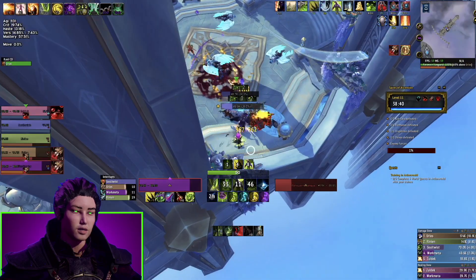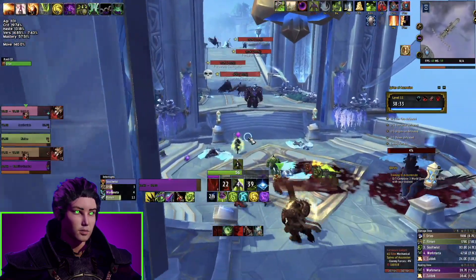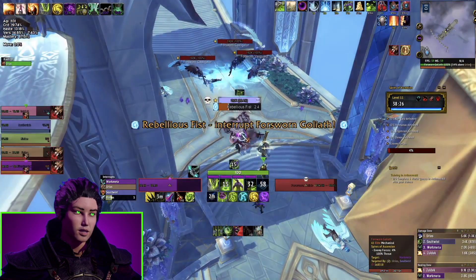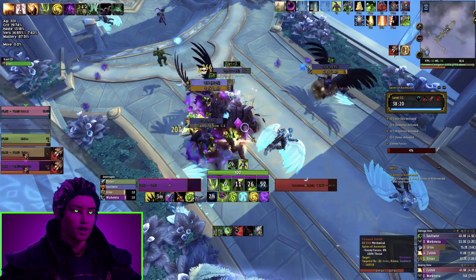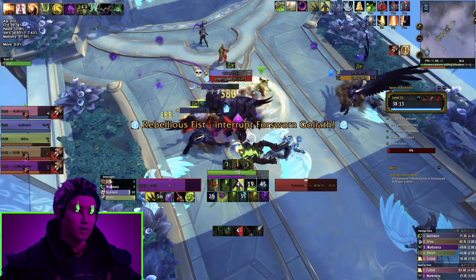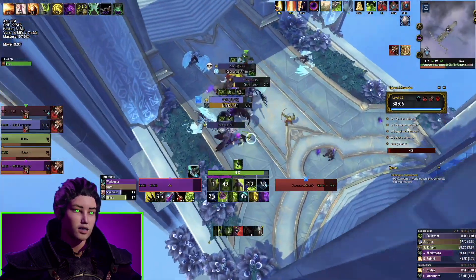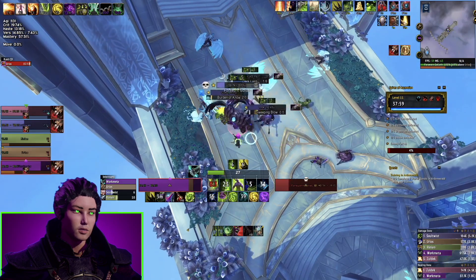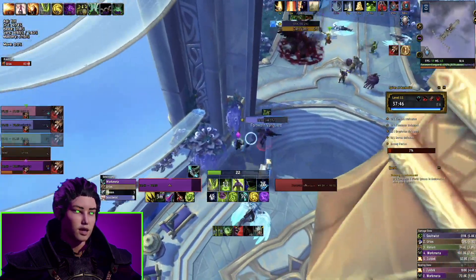I'm still losing aggro, but we're going to pull the mobs out of the Sanguine. This is our job this week — the tank being proactive about Sanguine, and the healer just praying that everyone else doesn't take too much unnecessary damage because Grievous is really tough. Falling behind kind of makes it seem like the healer's fault, but what I notice playing Protection Paladin — which is basically a healer — is that it's people taking unnecessary damage: not kicking when kicks are available, standing in Sanguine, or getting hit by avoidable boss mechanics.